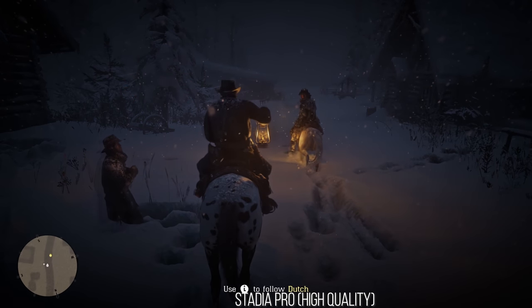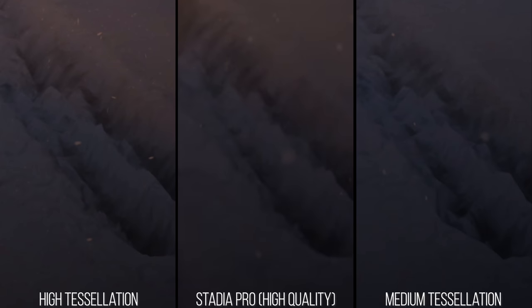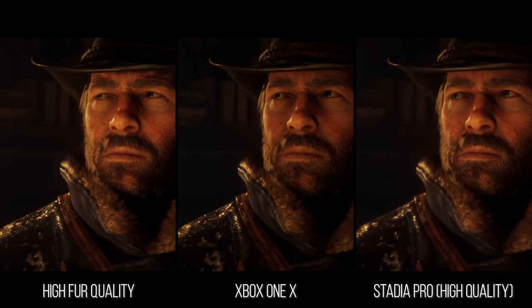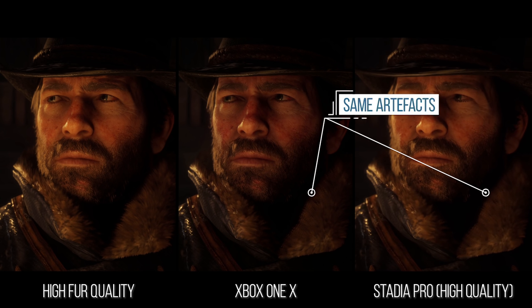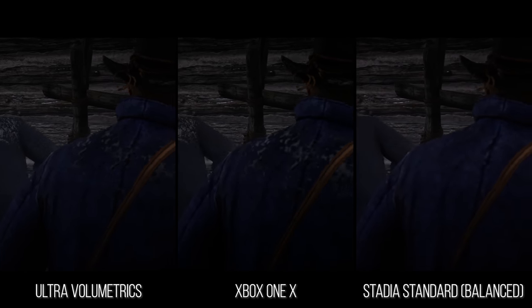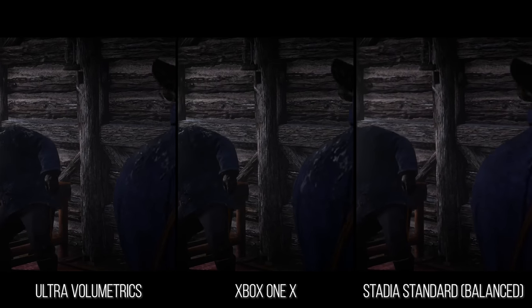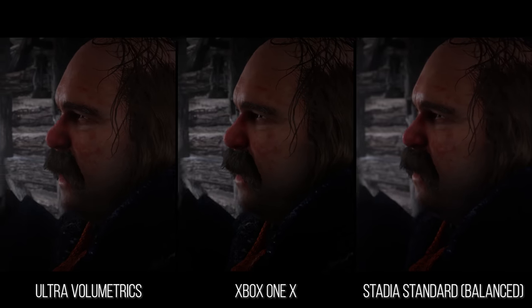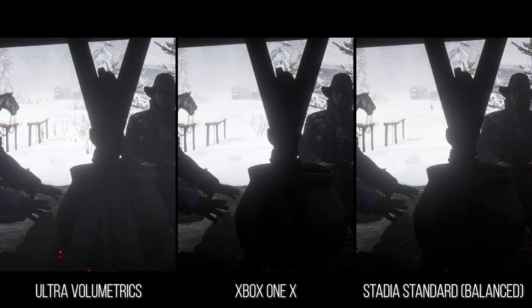Tessellation on close inspection looked most similar to the high setting on PC in terms of distance and deformation. Fur quality, like on Xbox One X, is the medium setting, where the high setting above it produces very different, more realistic-looking fur. Volumetric quality was much like Xbox One X — somewhere around the medium to low setting — drastically reducing the exactness of light shafts in many scenes, where Xbox One X and the Stadia Pro stream have little to no apparent volumetric light shafts.